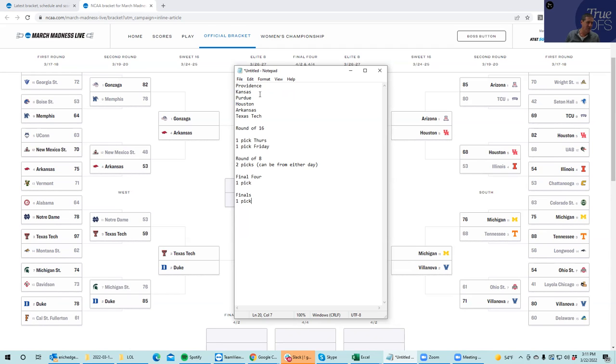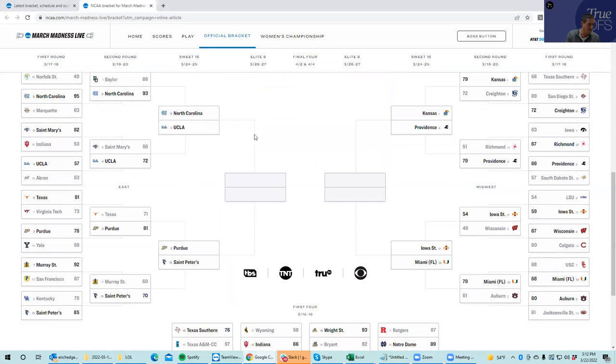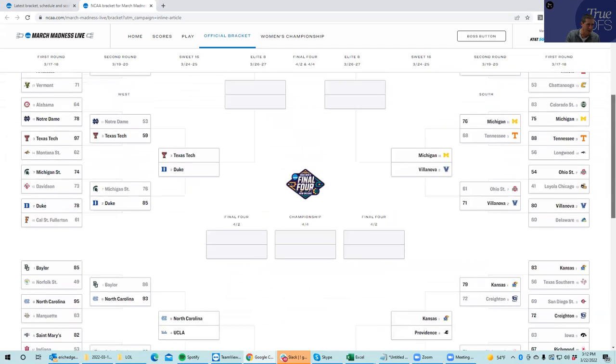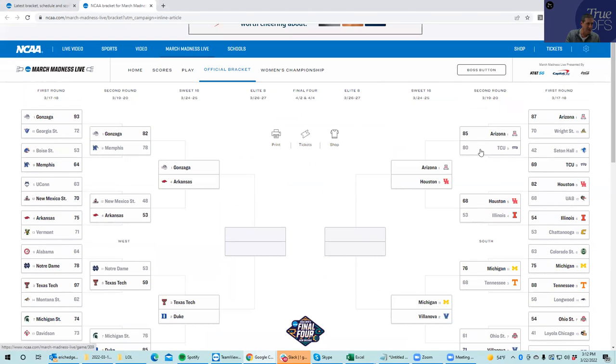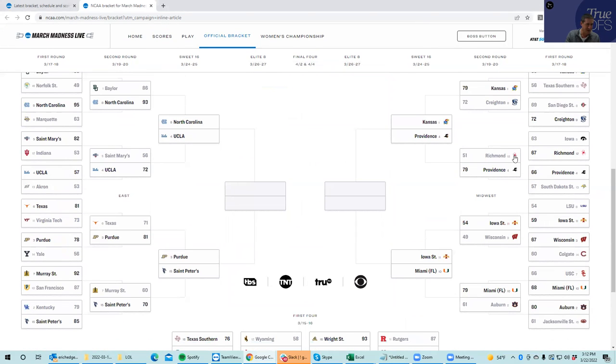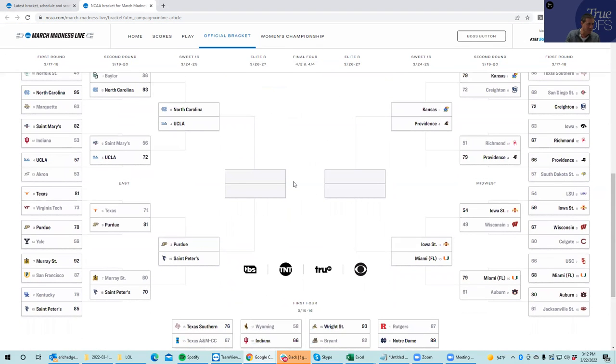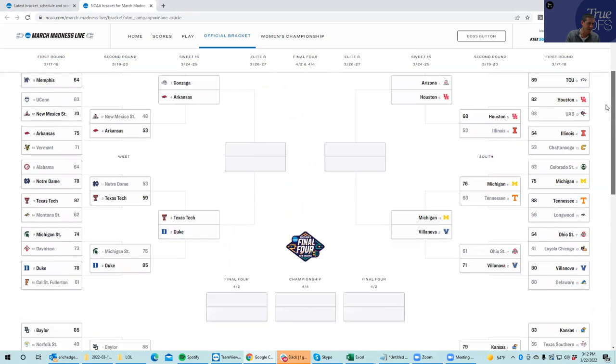So once again, I've already used Providence, Kansas, Purdue, Houston, Arkansas, and Texas Tech. Here again are the brackets. You have to pick one team from Thursday's bracket, one of these four games, and then one from Friday's four games. Just to show you how the bracket works: this division will end up playing this group in the Final Four, and this group will end up playing this group in the Final Four. Then the winners advance to the Finals.